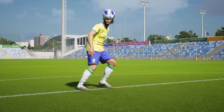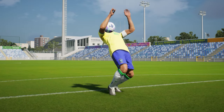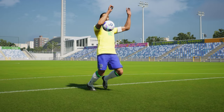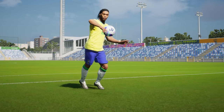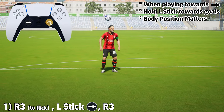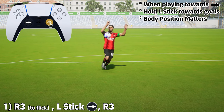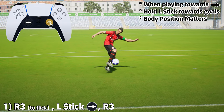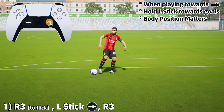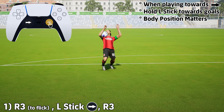We also have the chest dribble — probably one of the most anticipated and most requested moves. This can be slightly contextual so it takes a little bit of practice in training mode. You need to be positioned well, and the animation can be a little janky sometimes. You need to flick the ball up to yourself by tapping R3, then move the left stick in the direction of the goals and hold R3 again just as you make connection with the chest. As the ball drops onto your chest, hold R3, flick the left stick, then hold R3 again when the ball goes to your chest to keep the air dribble going.